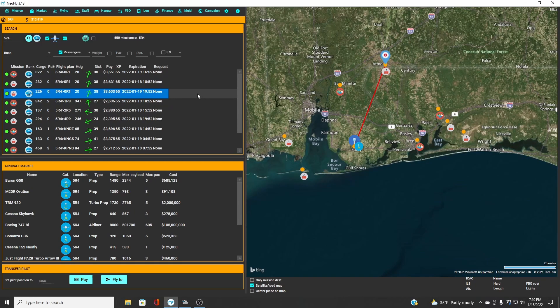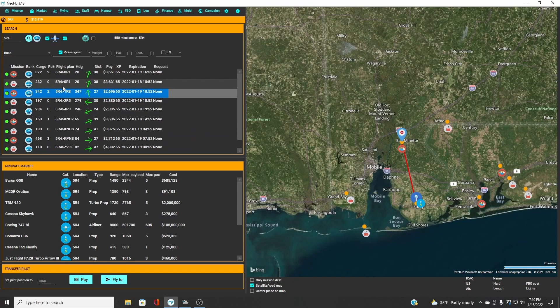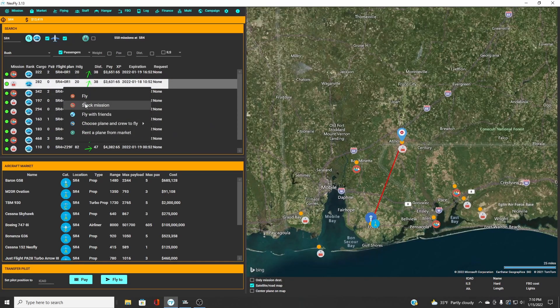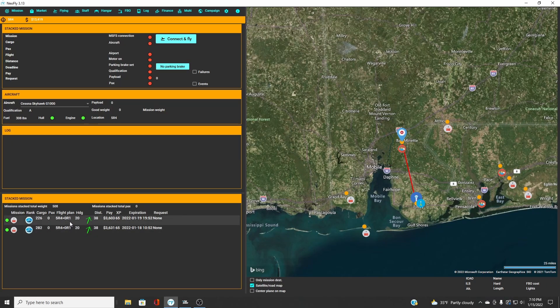In the event that you were going to one airport, you would just right-click on a mission, go to stack, click stack mission, pick another one, say stack mission. If you look over in our flying tab, we've got two stacked missions. Then to fly those, we would right-click on one of them — either one, it wouldn't matter because they're going to the same airport — and say fly this mission, and it would move it up to our mission.